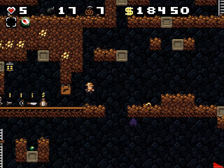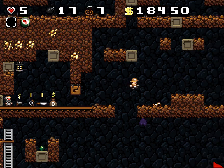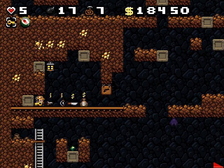To open pots, I always whip them, and I stand away from them because snakes and spiders can come out. If you whip them, they give you double the amount of drops, which is sometimes good.